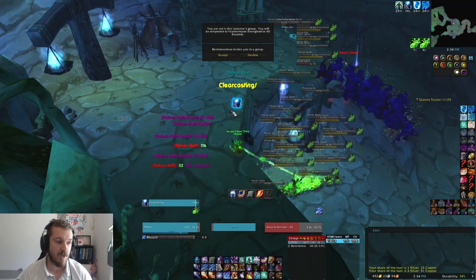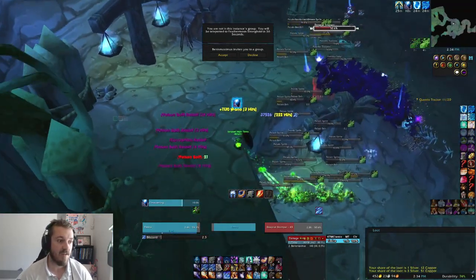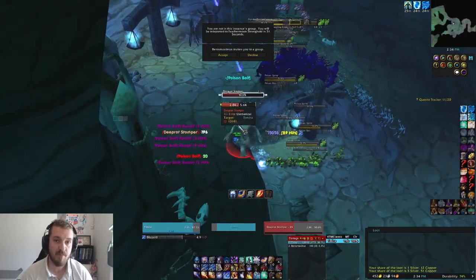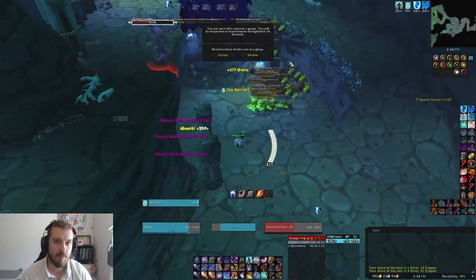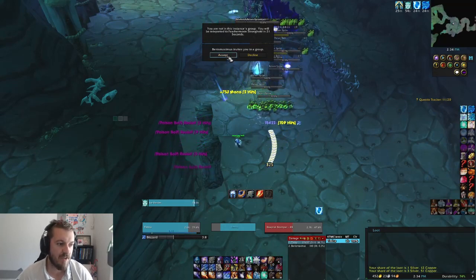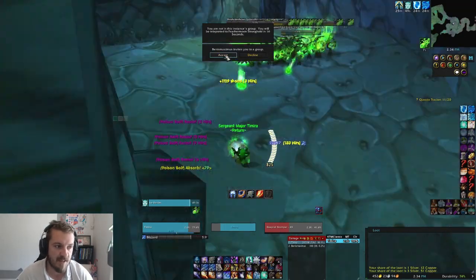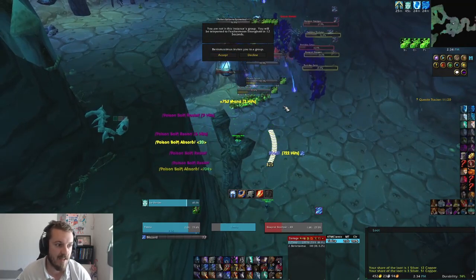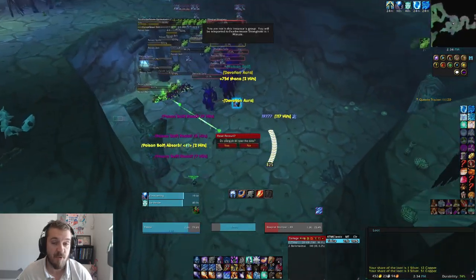This is the killing phase — just spam blizzard on top of them, make sure to keep blizzard up, and when they get closer to you just jump down and blizzard again. My gear is pretty good for this pull so I kill them fairly fast. If you can't kill them as shown here, you can take a lap around as we did in the beginning and kite them around again. The pull is very simple and the killing phase is super simple.